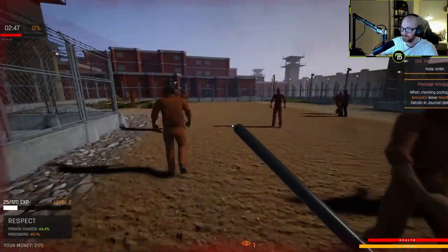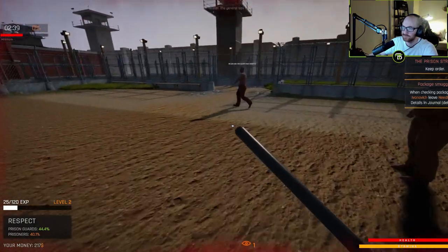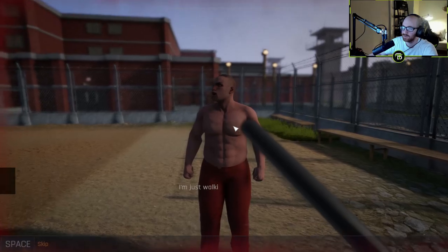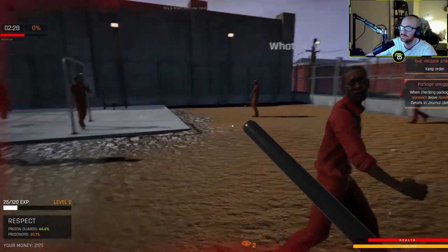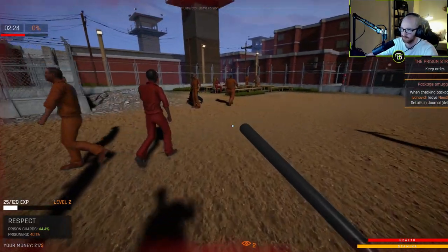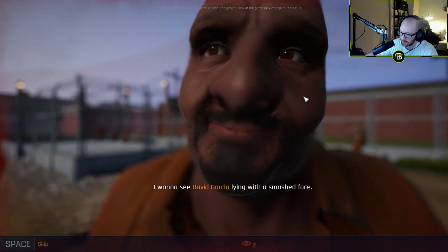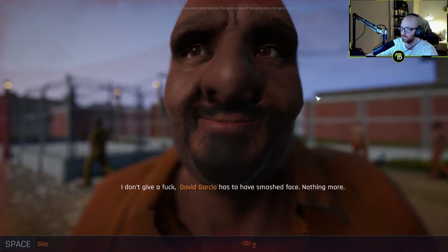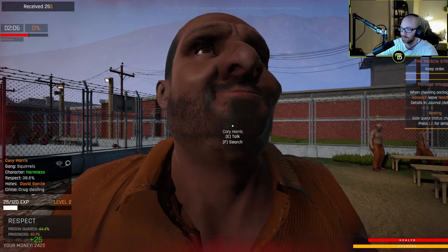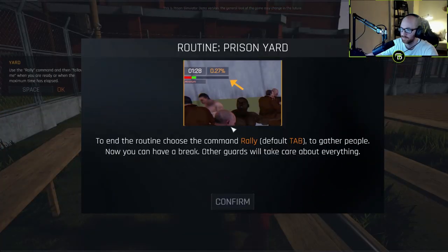Hey, this is my guy, I gotta deal with him. What's up? I wanna see David Garcia lying with a smashed face — blah blah blah. I don't give a fuck, David Garcia has to have a smashed face, nothing more. It'd be great if you do it today. Well, which one is David Garcia? Prison yard — to end the routine, choose the command Rally to gather people.